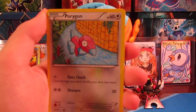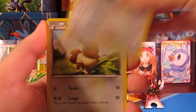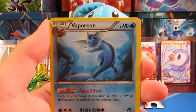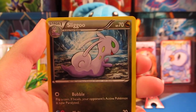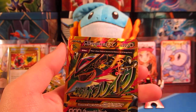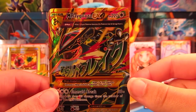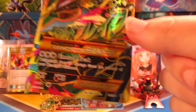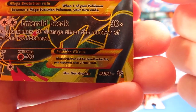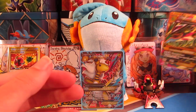We have a Porygon, Relicanth — not a big fan of that Pokemon — a Persian, Eevee, Cottonee, another Porygon — love the artwork on that — a Sligoo, Tyranitar Spirit Link, a Relicanth Reverse. Yes! We have the Full Art Mega Rayquaza EX — it's the shiny one! And surprisingly enough, they did not make these secret rares. It is number 98 out of 98. That might be one of the most expensive cards in the set, and we pulled it. That's just crazy.